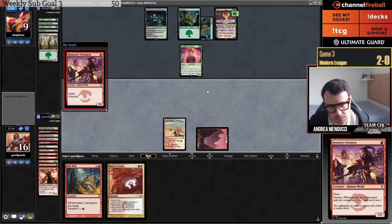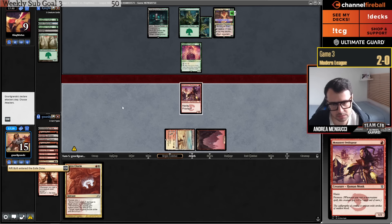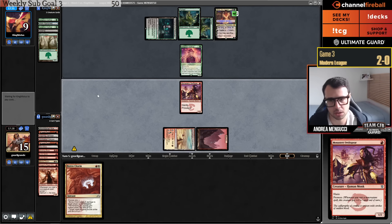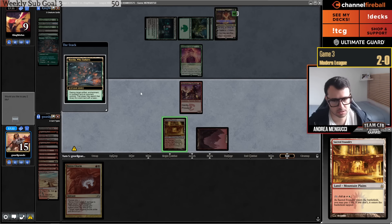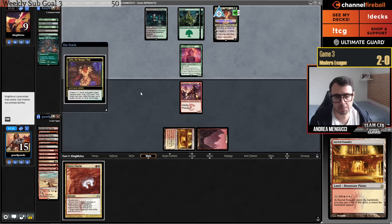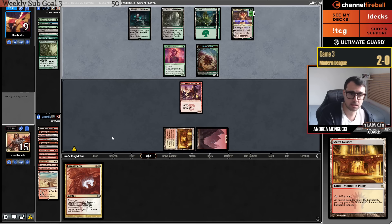Goblin Guide has proved to be not successful — Burn with Goblin Guide is not good in Modern. Burn with Channeler and Slickshot Show-Off is a new thing, and again it has done very well this weekend. There was a challenge with three of these decks in the top eight — same archetype with Channeler, Show-Off, and Bubble. You could say I got unlucky this game: I hit ten cards and didn't get Delirium. If I had it, I would have won the game 100%.